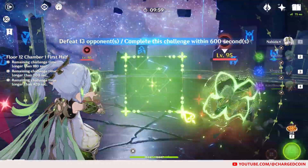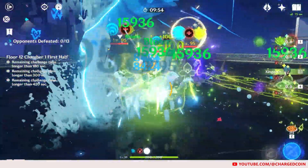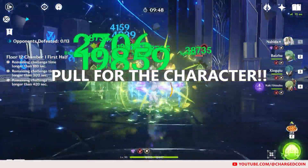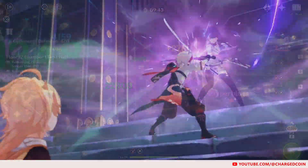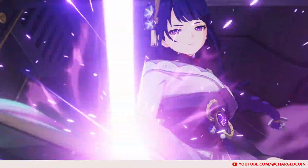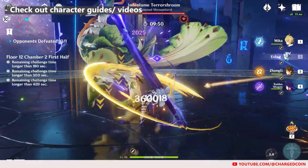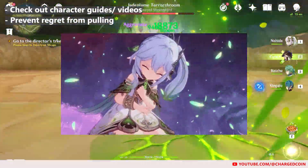The first topic is whether you want the 5-star character. If you want the character — be it for their kit, design, or meta — of course you will need to pull for them, as you wouldn't be able to get the character unless you pull. But the real dilemma comes when you're on the fence. If you're unsure whether or not you want the 5-star character, it is important to check out some character guides or videos online before making your own decision.